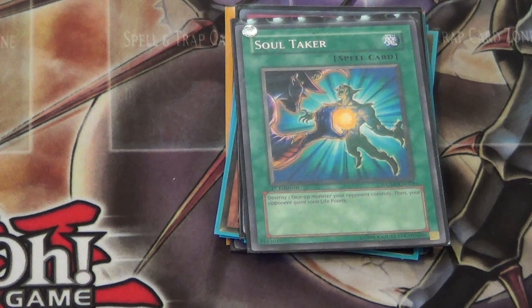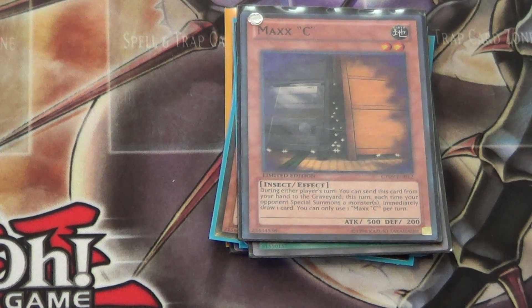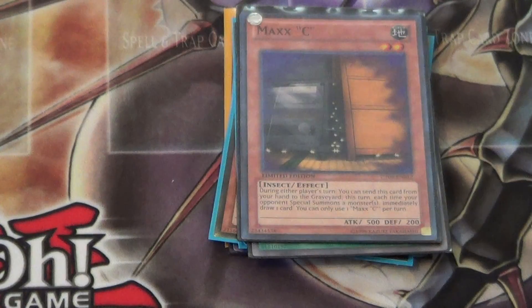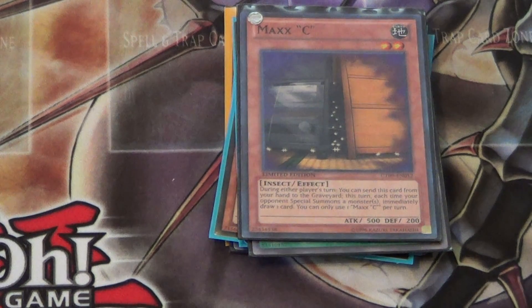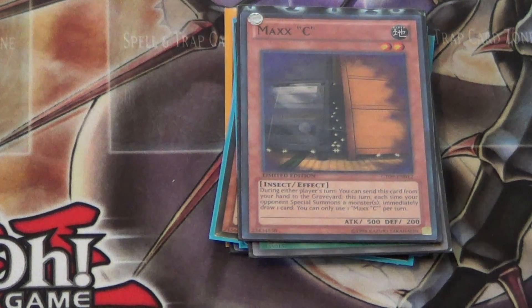Number 2: Maxx "C". There are just so many decks you can side this against. A lot of decks have first-turn plays that go off, and people really need this card to stop certain plays like a Wind-Up play. It just really helps against decks that run Tour Guide and things like that.